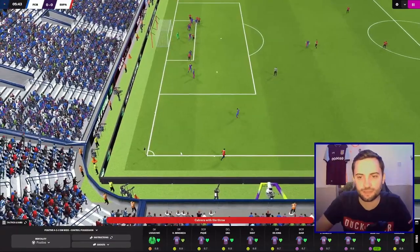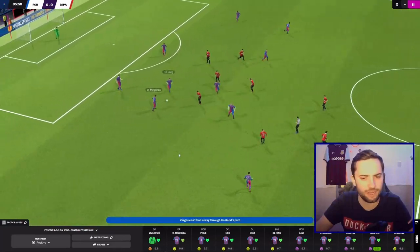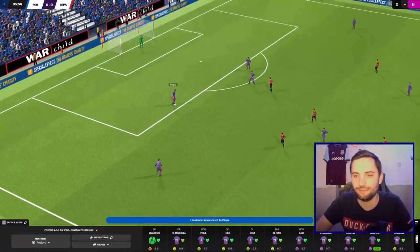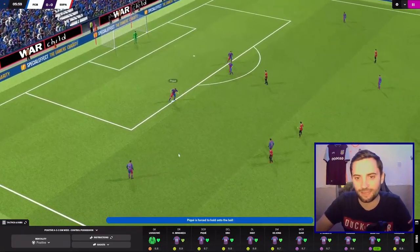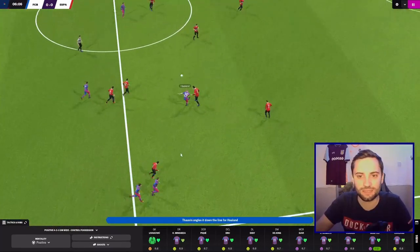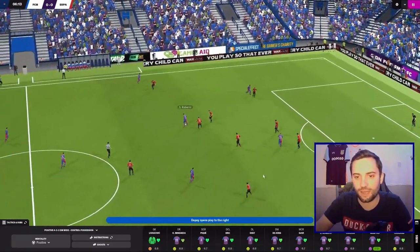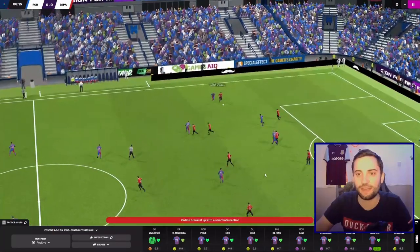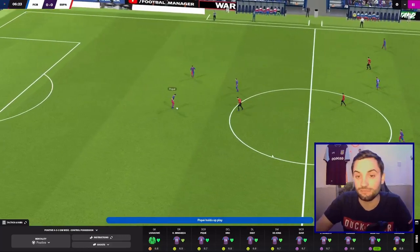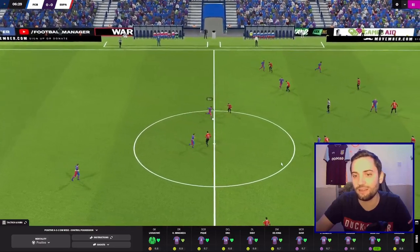There's a throw-in on the left-hand side for Espanyol. It's a really long throw into the middle of the box, but it's headed away by Eric Garcia — I forgot his name, but I got there eventually. Talvan has the ball out on the right, puts it towards Haaland who turns it over. Brilliant ball out over to Memphis on the left-hand side. He cuts back, puts it to Roberto in the middle — and a really, really poor pass to try and find our left back for the day. Maybe I should ask him to only pass short and make sure he's got a pass open, because that was horrific.